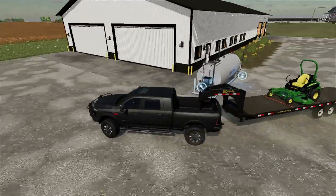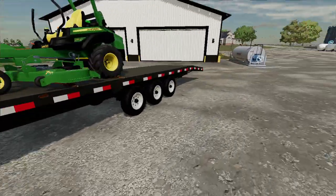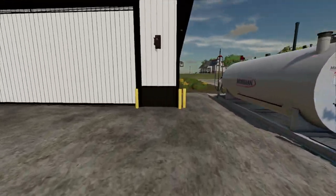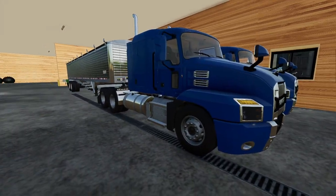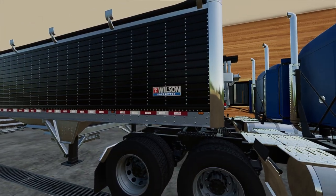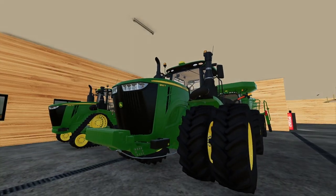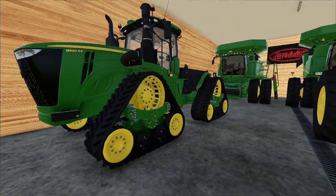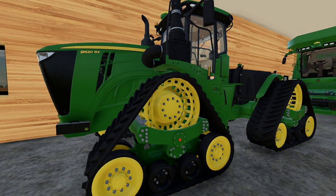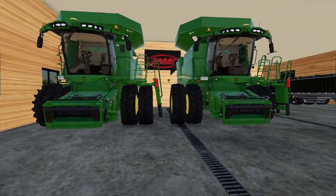This is not child's play anymore. So I want to show you guys what kind of equipment we got so far. We have two Mac Anthems with a sleeper, and they both have identical Wilson Pacesetter trailers on them. We got the 9620R — the 9R — and then we have the 9620RX, which has tracks where the other one has wheels.